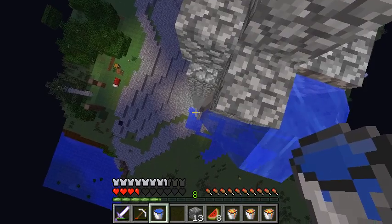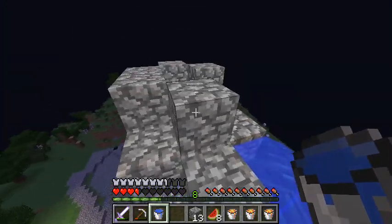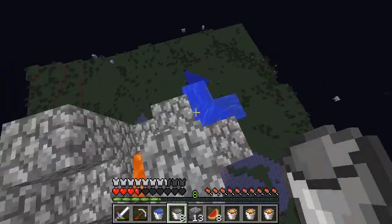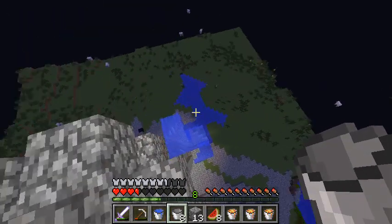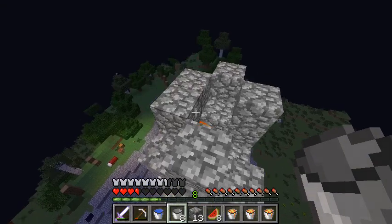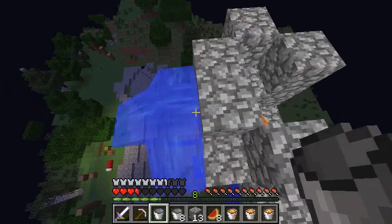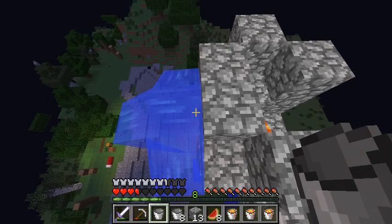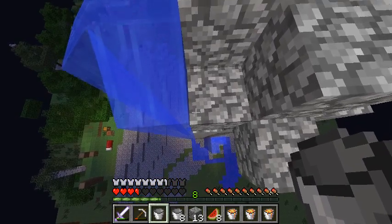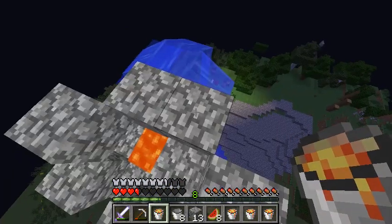It looks like it made it to the ground without a problem on all sides — that's good. Let me grab the other source block. That side worked, let's do this side. It's a lot faster than I thought. Let's grab the lava and the water — this is pretty much what I'll be doing: making giant structures using this, and they'll be really random.